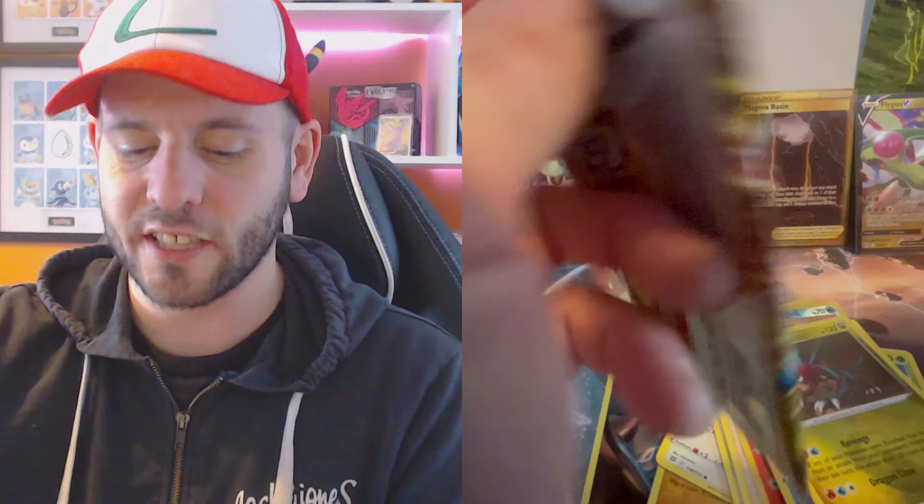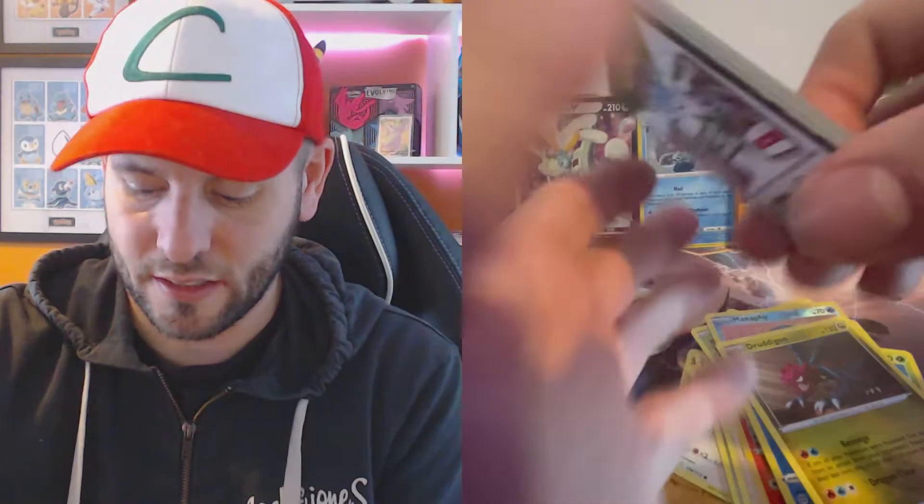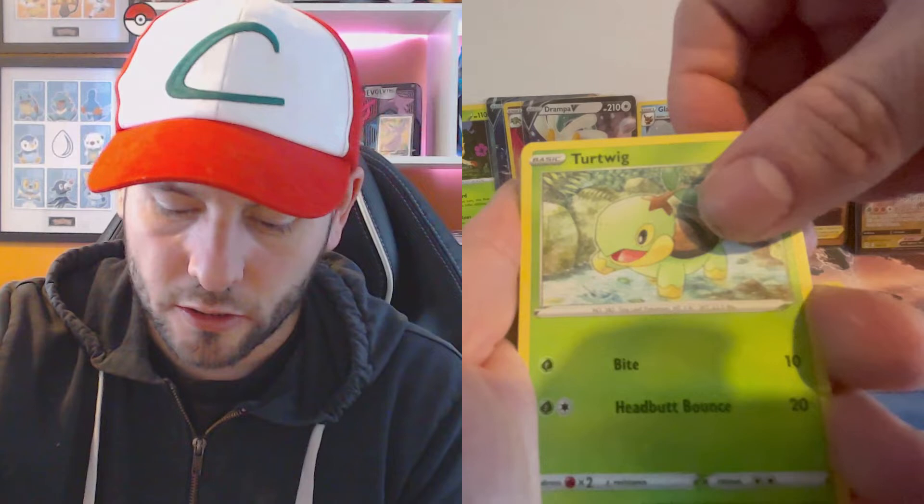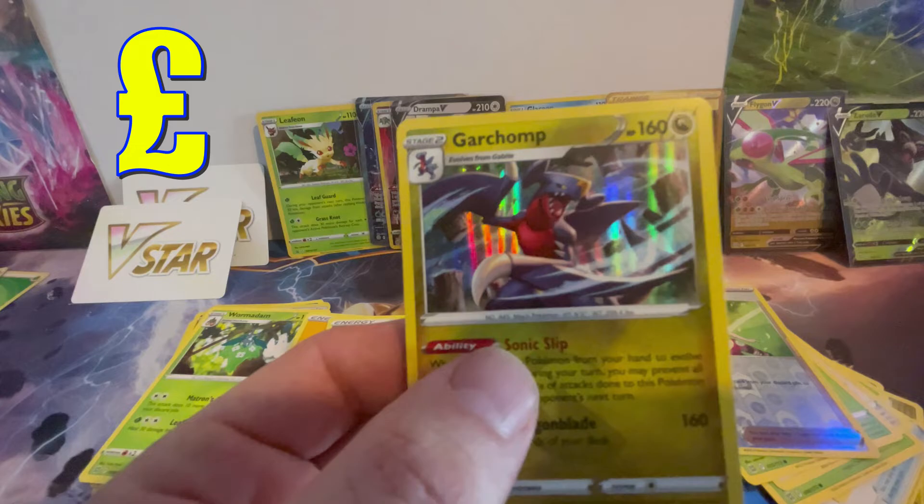Will this last pack make Leafeon miles in front? Code card - Fire? Nope. Freshwater Set, Marnie's Pride, Shroomish, Piplup, Torchic, Reverse Holo Marnie's Pride - and what's behind it? We got a Guard Charm holo. One point.